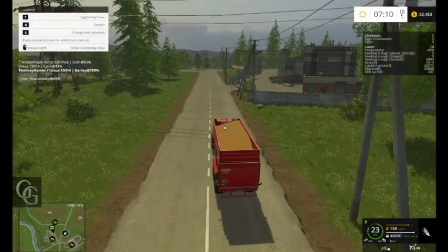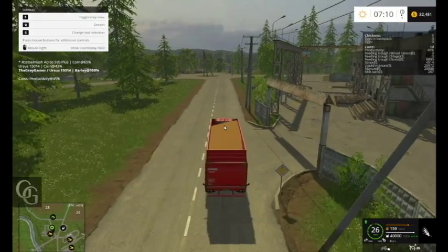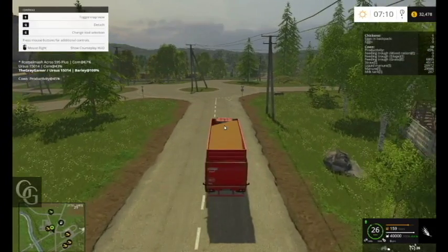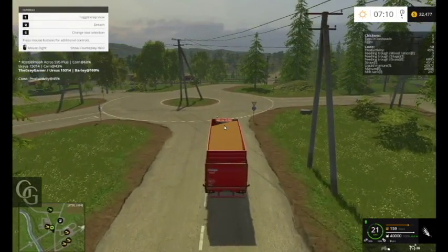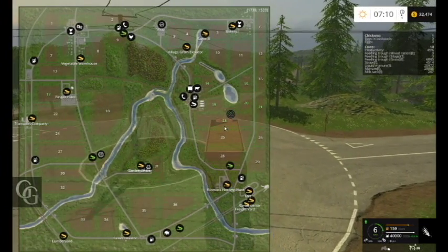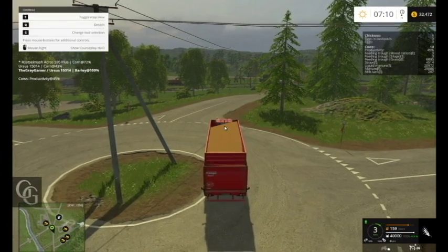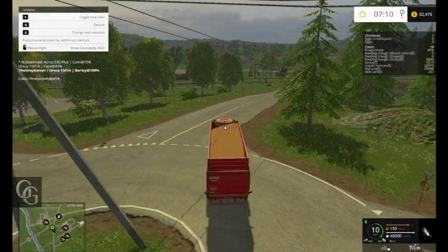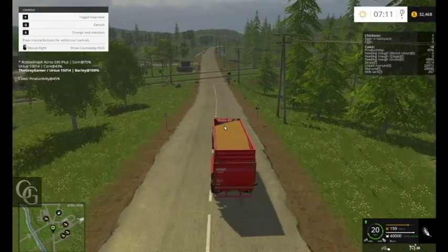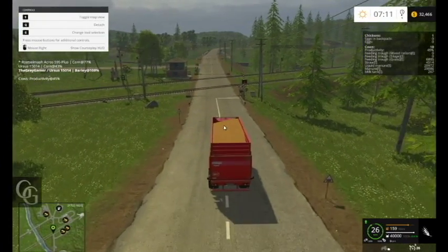I have a question for you guys: the biodiesel plant is right there next to where the setup is on field 17 — you can see the biogas plants over there. Now, do I buy a front loader? Obviously I have to buy a front loader, but do I pay for one, or do they put a front loader at the biodiesel point for people to use?